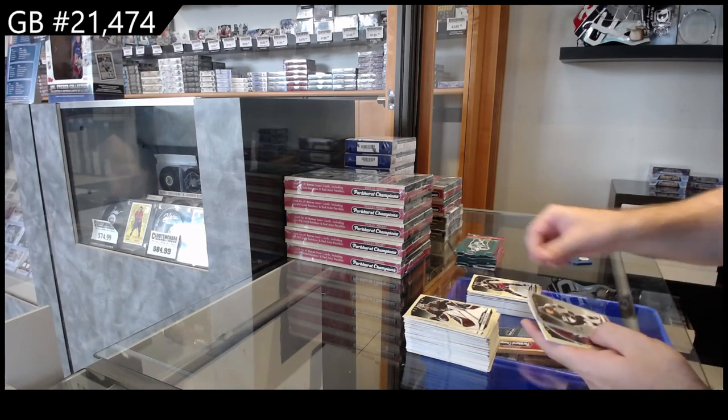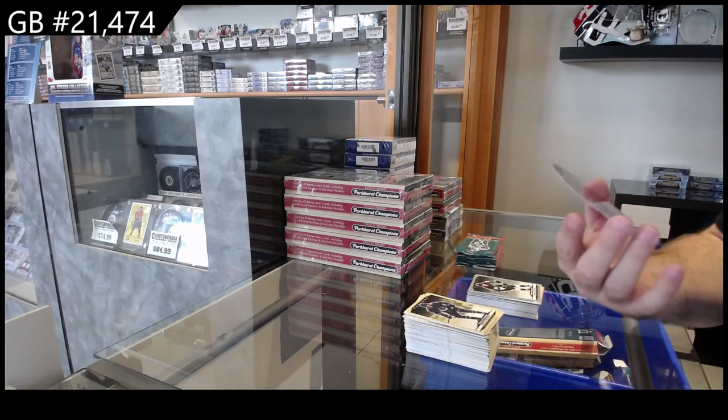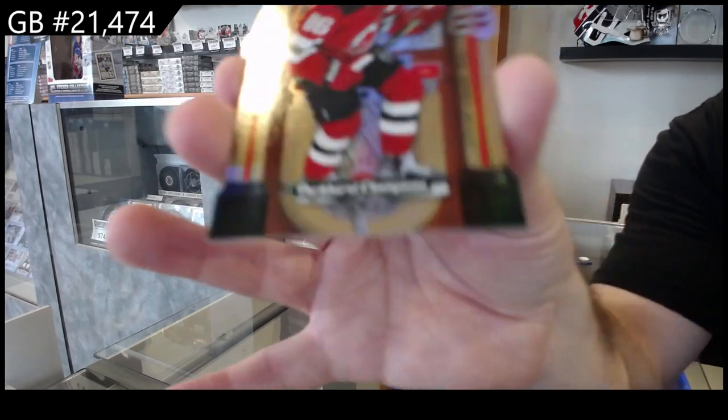Rookie of Blankenberg for the Jackets, silver rookie of Spence for LA, and a Jukebox of Jack Hughes for the Devils.